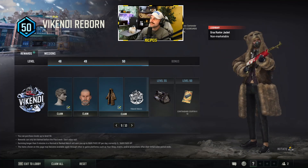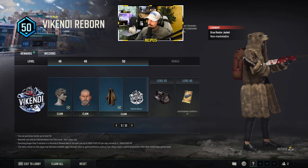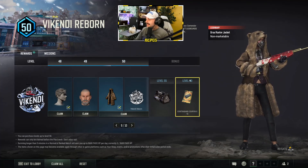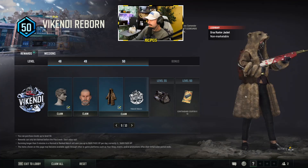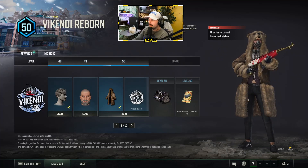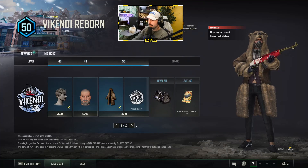This is crazy — it's almost like a polar bear outfit because it covers the guy's entire body. That's pretty awesome. It's nice to have a legendary item at the end. Lately some of these items at the end of the Survivor Pass haven't been good, but to me this is a sick one. Those are the first 50 levels.